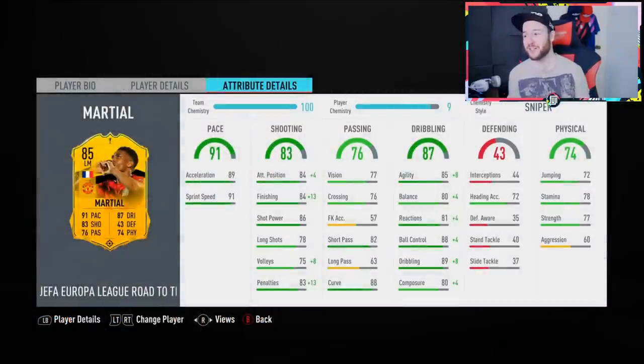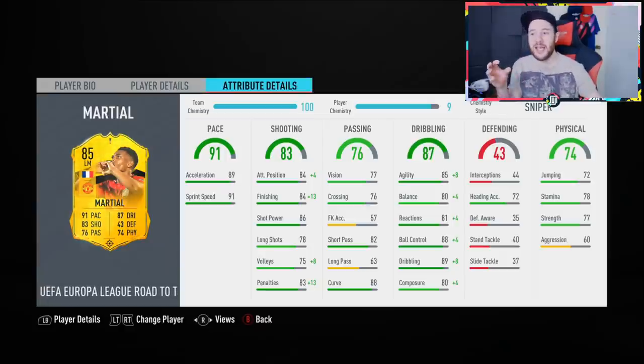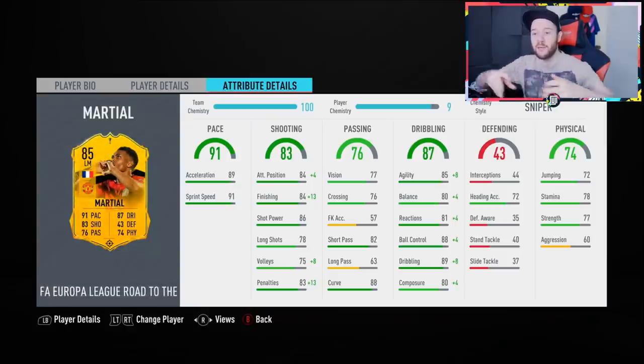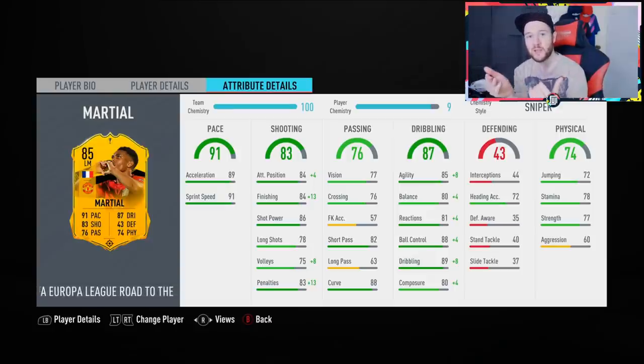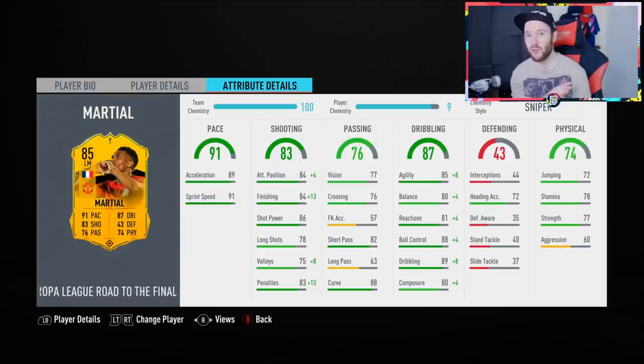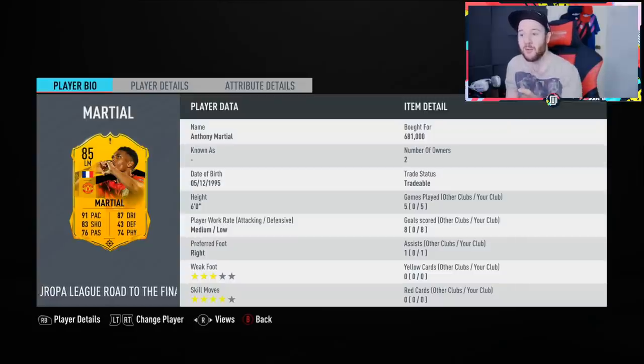In the end it wasn't really a bad record with Martial — four games played, five goals and one assist. On the ball I've got to be honest, he hasn't got that true quality and he can't turn as sharp as you'd like. But if you're playing him alongside someone and giving him support drifting into positions, some of the finesse shots did find the target. I had more success with shots across goal or near post. Near-post shots this FIFA are just really overpowered. For 681,000, the way he plays in-game, it's just far too expensive.